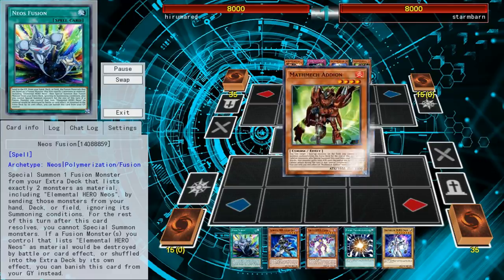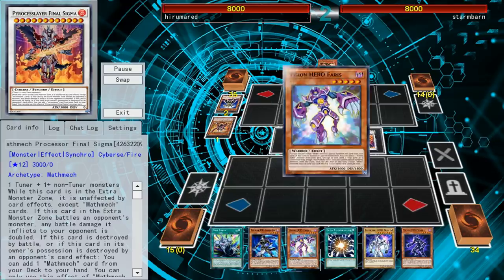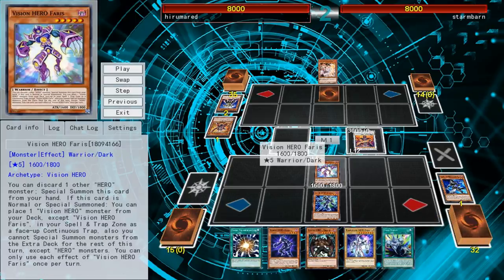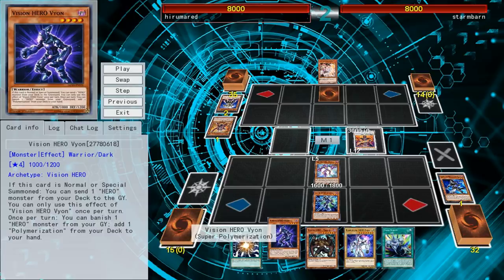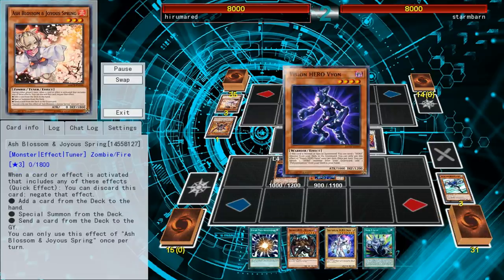The Hero Engine, ever since they added in the Vision Hero cards, surprisingly has so much special summon power. The normal combo is: you use Vision Hero Faris to send a card from your hand to the graveyard, which lets you set Vision Hero Increase directly from your deck. Then Increase tributes a monster to special summon itself and another Vision Hero from your deck. That got Ash Blossomed and I didn't have a Called by the Grave to stop that.